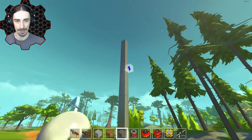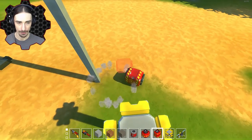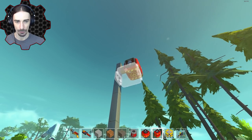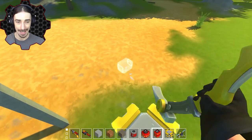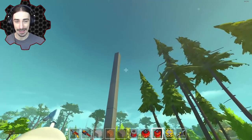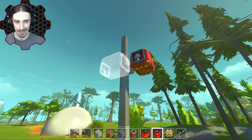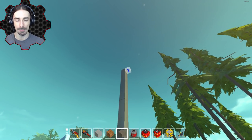Let's zero in on where these things actually explode. From 30 blocks — yes, that works. From 24 — yes. From 22 — no. From 23 — no result. So it looks like 24 is the minimum height. Wait — let me recount: that's 8 blocks minimum height. Actually, let me confirm by re-testing.